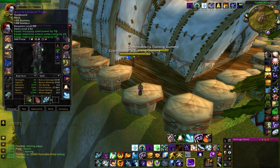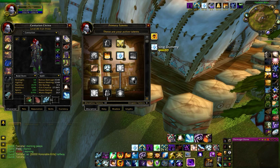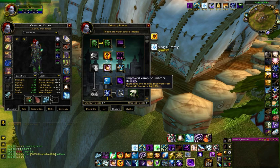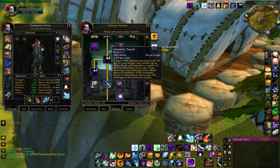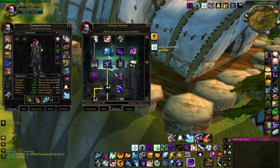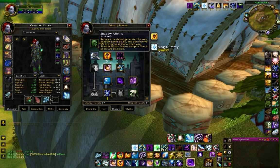With the 4-set bonus and high haste, Mind Flay is incredibly powerful — so powerful that Mind Blast is being dropped out of the rotation and only used to refresh replenishment. So if Mind Blast isn't being used on cooldown, then speccing Improved Mind Blast is a waste. Many are dropping points out of Improved Mind Blast and putting them into Improved VE just for more survivability, with a few more points left to spend on whatever — maybe put them into spells like Silence or Psychic Scream as extra interrupts that could save the day. I don't really think there's a good reason to put them into Shadow Affinity unless you have serious threat problems, but that may be possible if you're specced Improved VE. Spend the extra points how you like.